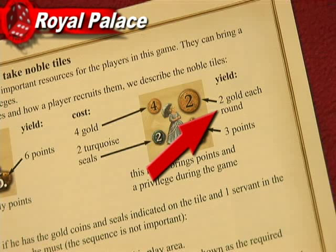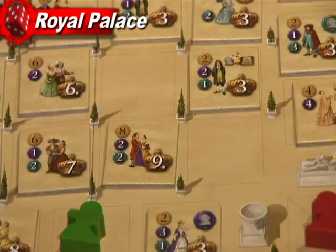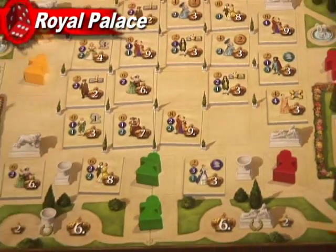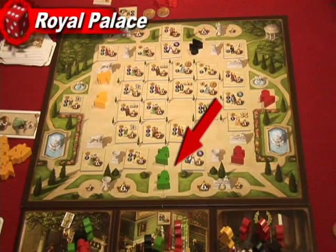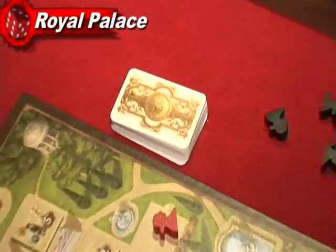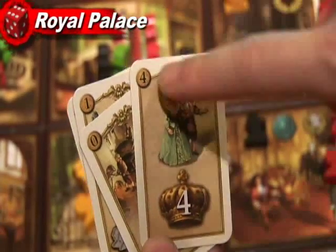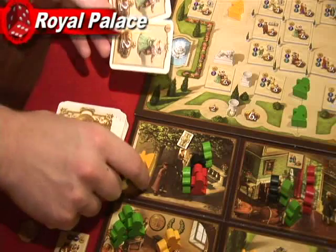Some nobles give lots of victory points, some give you cards, some give you gold every turn, and others give you more servants. The cost of the nobles also decreases as squares next to them become empty. Buying a noble on the outer ring of the garden will give you points at the end of the game. The last step is the back door, where you get cards for every servant on that square. If you like some of those cards you can keep them by removing a servant for every card you want to keep. The rest is discarded.